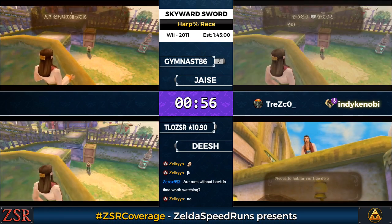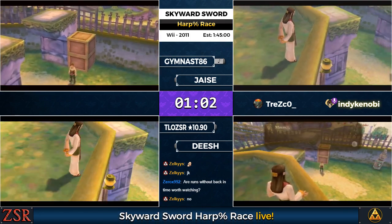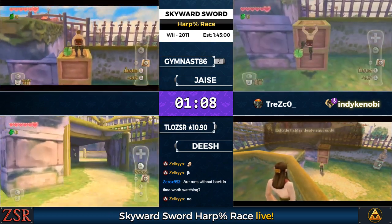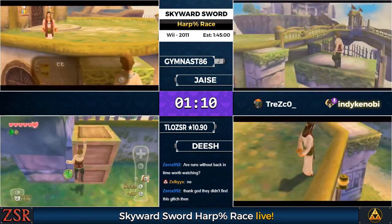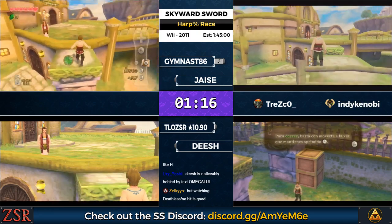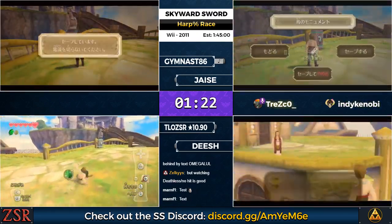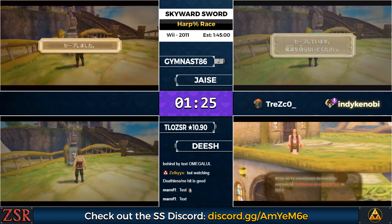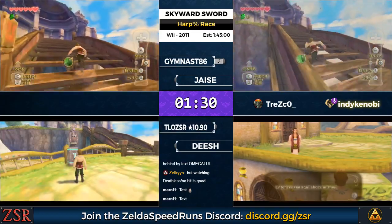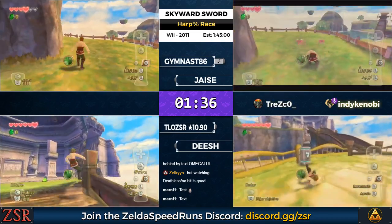The first thing we're going to see is a bit save. Well, actually the first thing we're going to see is text — and we can see there's Dish rocking the Spanish here. You can see how much slower that text is than the Japanese version our other runners are showing. This is why Japanese is the preferred version for speedrunning this game.